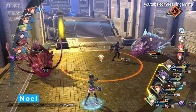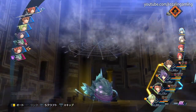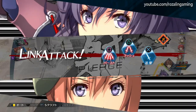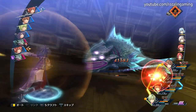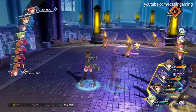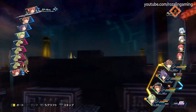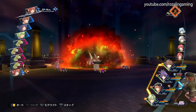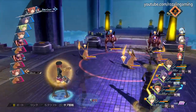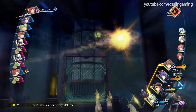Noelle is sadly on the weaker side, but she still can be used effectively with the proper setup. All of her crafts, and even her regular attack, hit in an area, allowing her to easily damage multiple enemies at once. While generally not very useful for boss encounters, her AoE attacks can be very helpful for non-boss encounters. Load up on quartz that apply status ailments — something very easy to do on Noelle thanks to her orbment containing 4 lines — and she can turn into a machine at crippling enemies with debuffs. Just make sure to remove the Aegis Master Quartz from her and give it to someone else such as Lloyd as soon as possible.